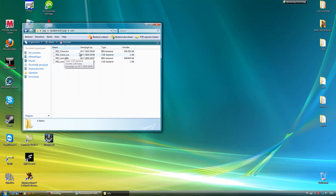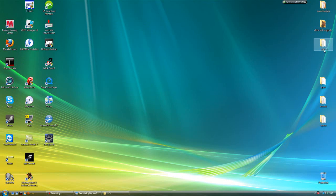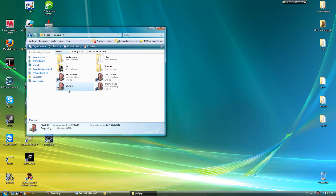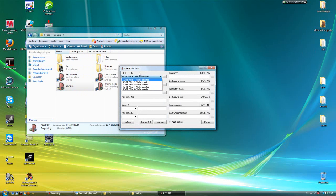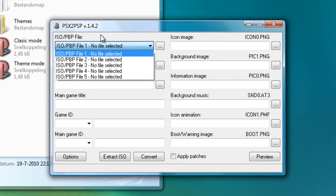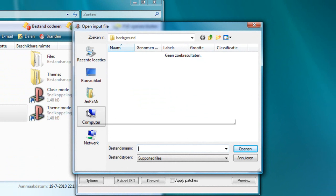We open the PSX to PSP tool and click here — there are five things you can select. This is for multi-disc games like Final Fantasy 7, where you need to change discs in-game before you can save. But both discs of Resident Evil 2 are the whole game separately, so we don't need to use that.